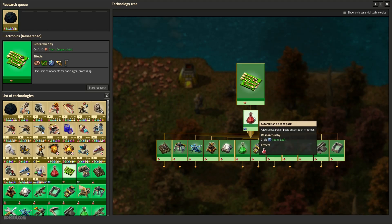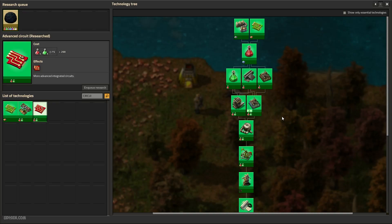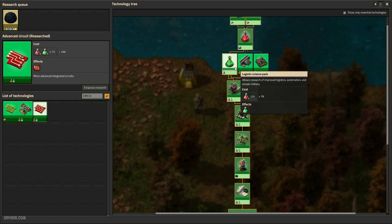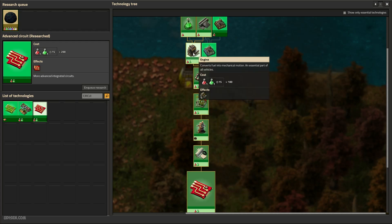Then you build the item library, and you open automation science, and so on and so on. If you want an advanced circuit, you must, after that, learn automation science pack, logistics science pack, steel processing, automation. If you want to see more detail, you can pause the video and watch.